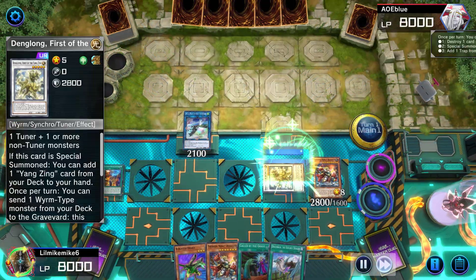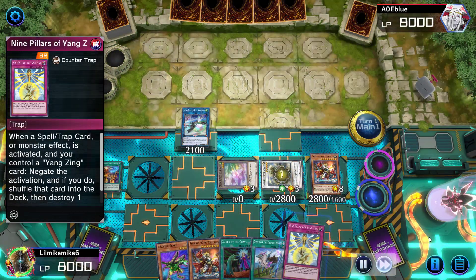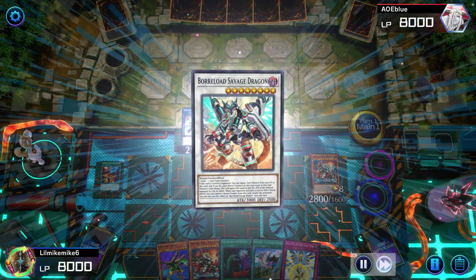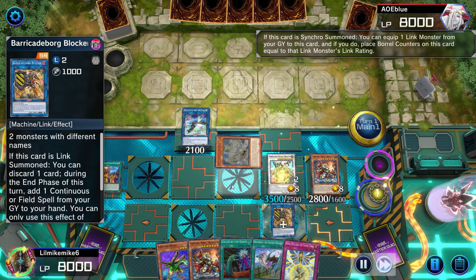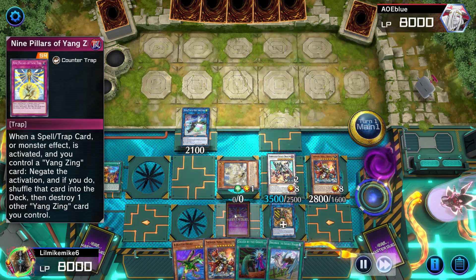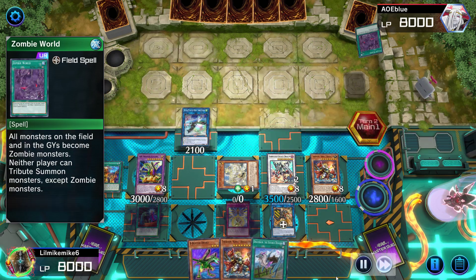Auroradon brings out O-Line, O-Line brings out Dang Long, which searches my Yang Zing trap. Going into Borrelsword Savage Dragon — now I've got two omni negates. The Yang Zing trap is the third omni negate, and I also have an ABC Buster for a banish.